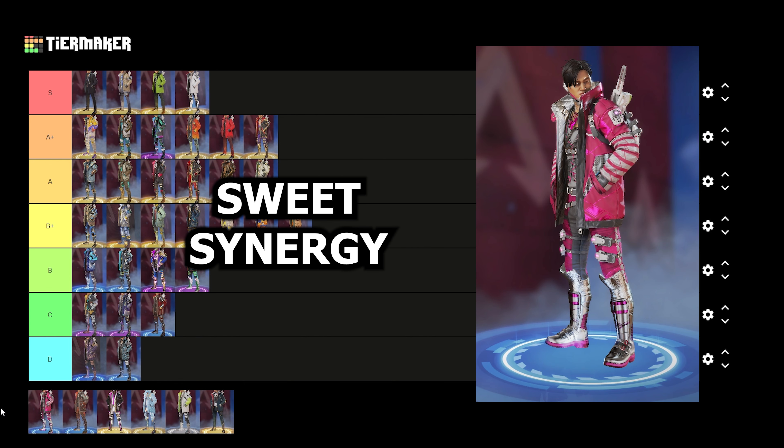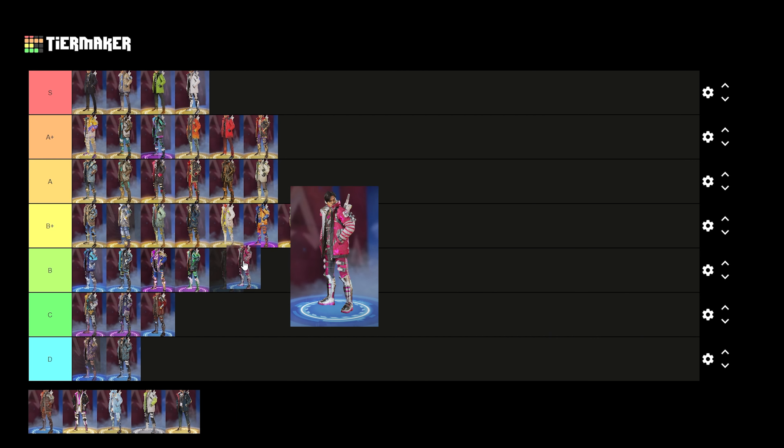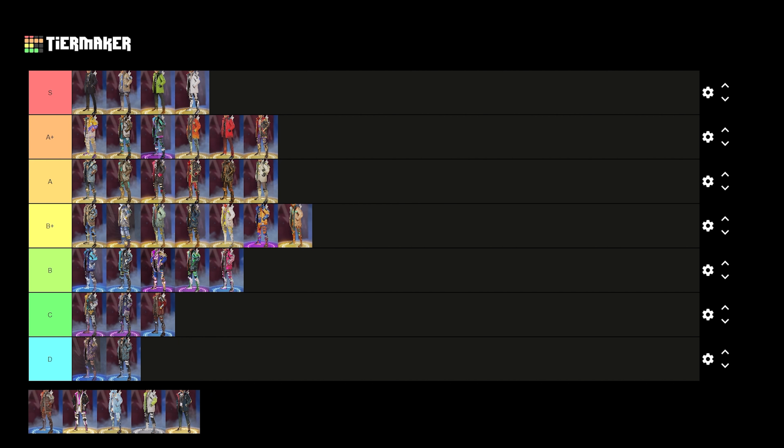Now we're on Crypto's Sweet Synergy skin. I've always loved this skin — like if you and your squad want to wear all pink outfits, I always throw on Sweet Synergy for Crypto. I kind of like the little candy cane design on the arm sleeve, and it's just an all-pink outfit. I think it's a pretty solid skin for Crypto. I'm dropping this one in the B tier.